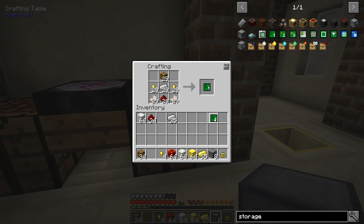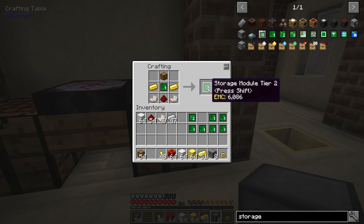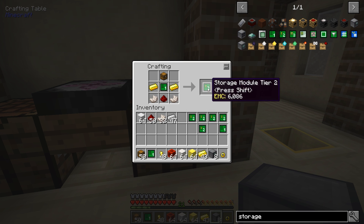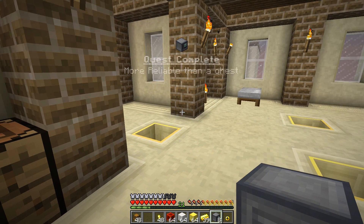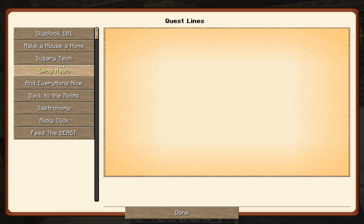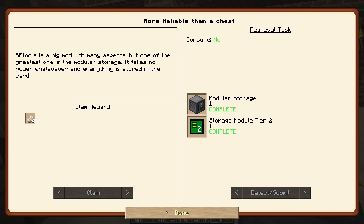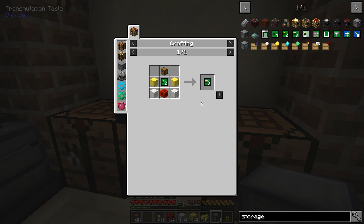That'll also complete a quest for us. I think it's under sugary tech over here. Let's claim that — and it gives us four quartz, which we don't really need, but whatever. I'm missing gold ingots and nether quartz... oh, I'm just not looking at the right spot. And those actually have an EMC value — I didn't even realize that. So we can just do storage module directly. And there we go — we've got ourselves eight of these.